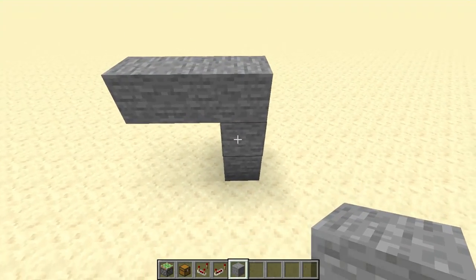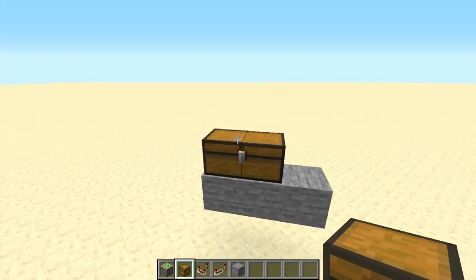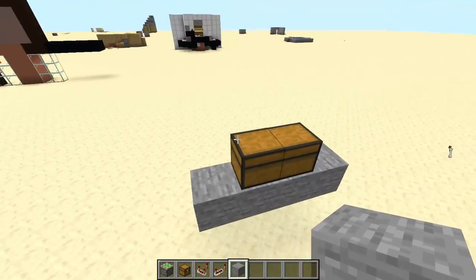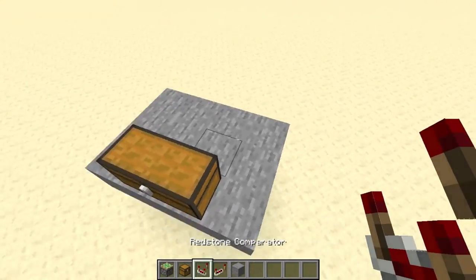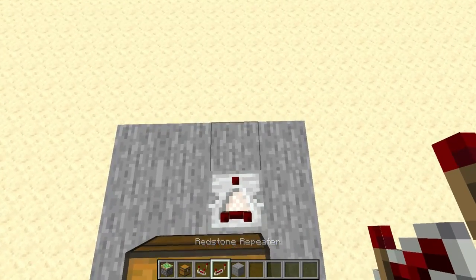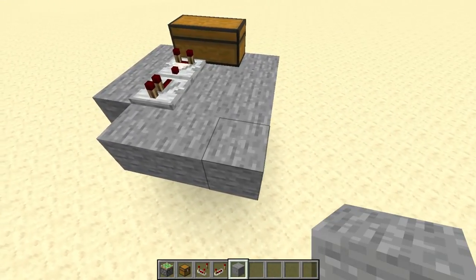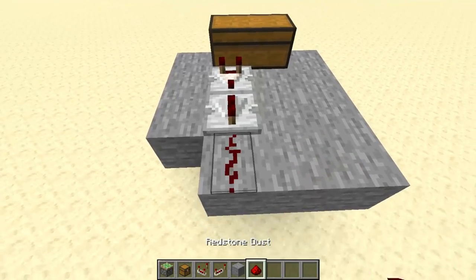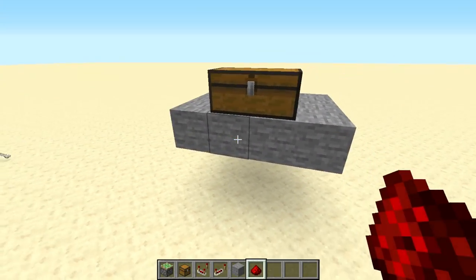You're gonna want to build like this, and then you can destroy that and place your chest anywhere you want. I want it like there. Behind that chest you're gonna want to place some redstone comparator here, followed by a redstone repeater and then some redstone dust.